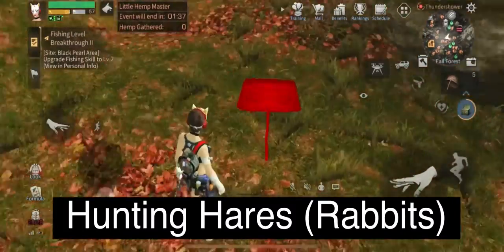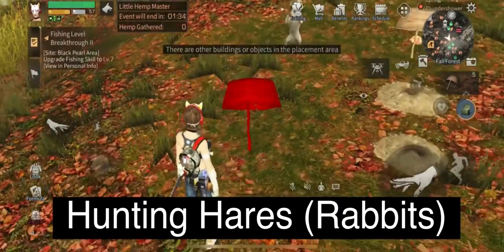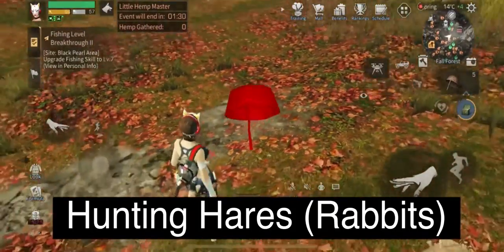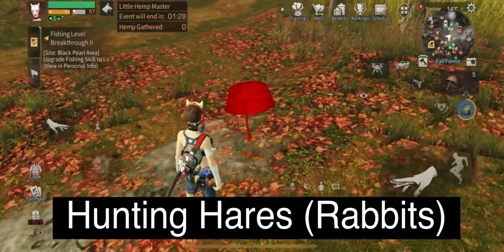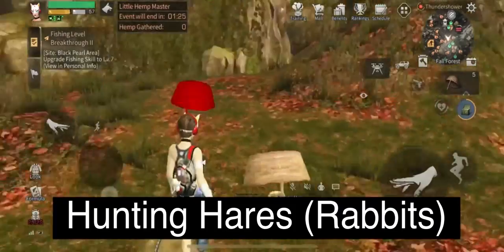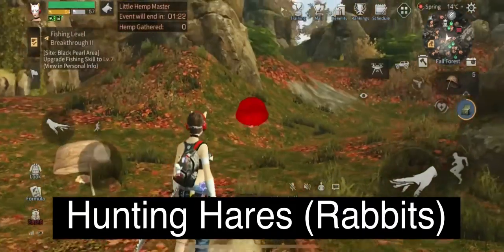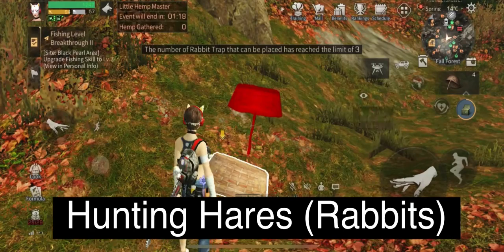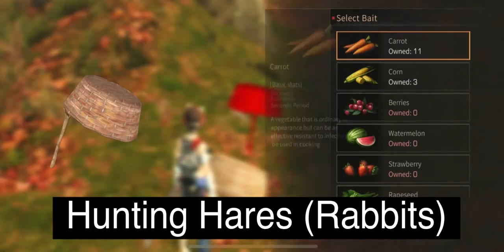You need rabbit baits, which you can quickly craft — you don't have to learn the recipe. You'll also need some carrots. You're going to have to look for holes, and around the holes you should look for a good spot where you can deploy or stick your baits on the ground.